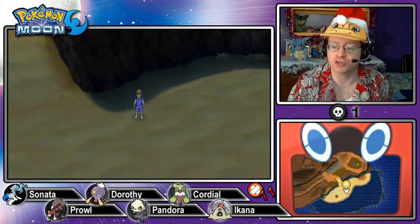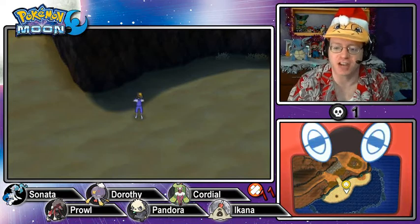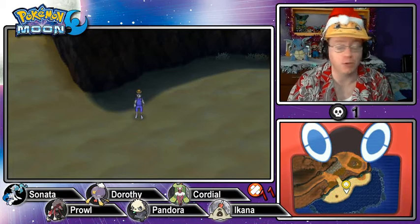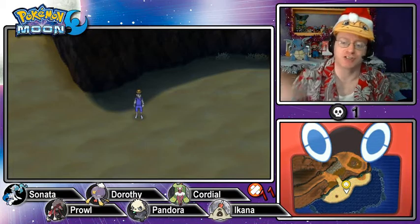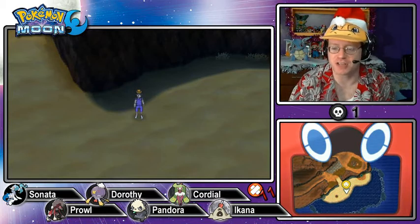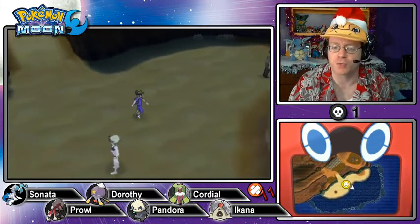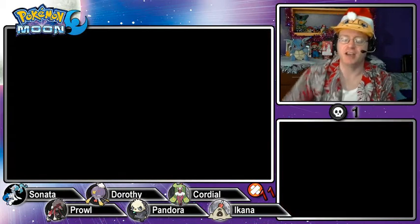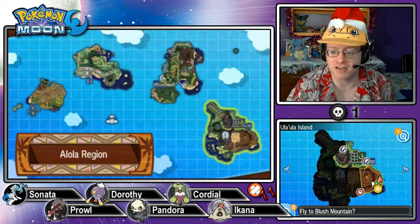In the last episode, we started making our way down Route 12 to try to access the next area, the Tapu Village, where I think our next trial is going to be a ghost-type trial. We dealt with some trainers along the way, did a little chatting about Team Skull, and came down here to the Secluded Shore. I've noticed that if I activate Charizard Glide, we can fly pretty close back to this area right here.